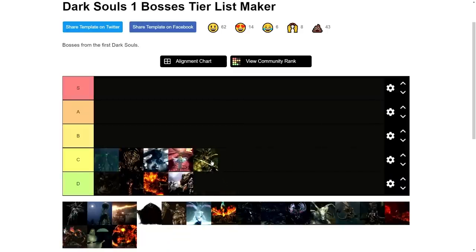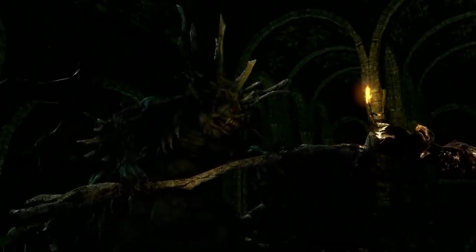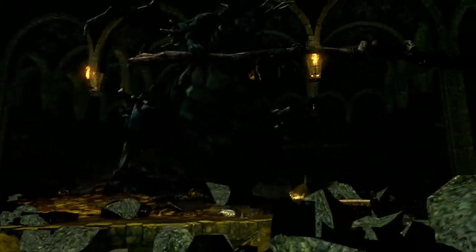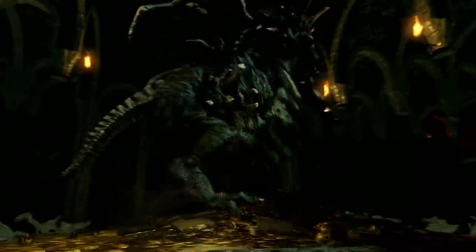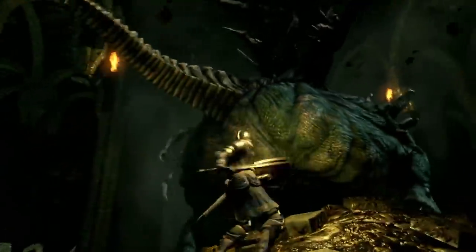Number nine — Stray Demon, the cousin of Asylum Demon, decided to actually be a decent enemy and learn some magic attacks, including an explosion so large you might as well give up. Just kidding — you can still stick to his tail and succeed. Just note that he will try to pressure you into corners and place that big AoE attack in places that require preplanning to escape. He also exchanges Asylum Demon's big boy hammer for a staff. That's kind of cute.